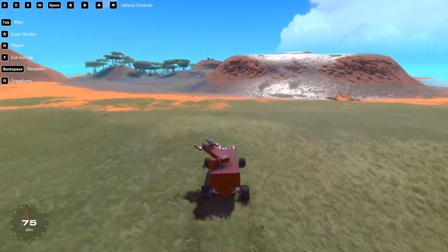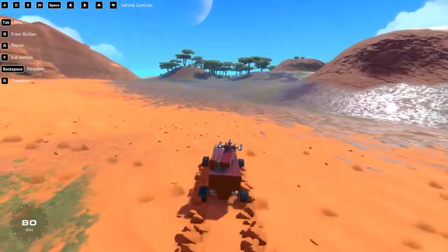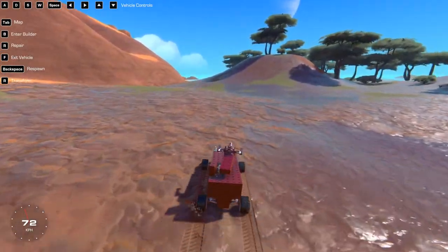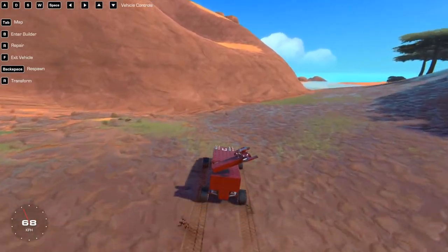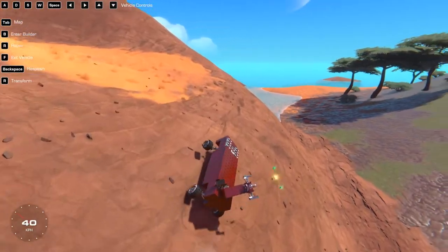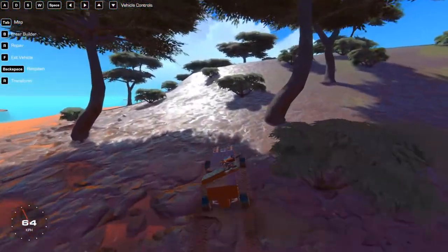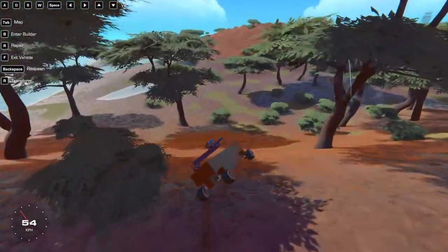The problem with this keyboard is I have tiny up and down keys — they're each cut in half compared to the left and right keys, so it's a little tricky to push. But look at this, it's working! Holy cow — when I start tipping on the side of the mountain I can just shoot and it stabilizes. That's really cool!